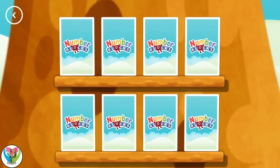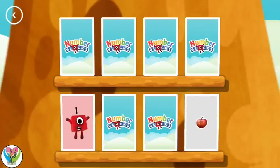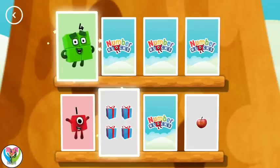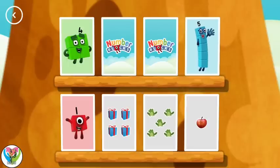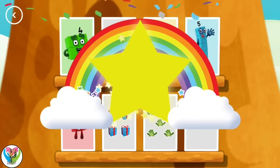Try to find a pair of cards with matching amounts. Four, one — oops. One, one — a match! Three, five — not this time. Four, four — these two amounts match. Five — match! Three, three — you've found a match! Woo hoo!